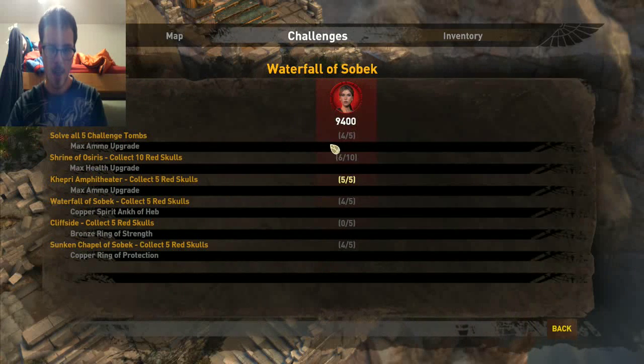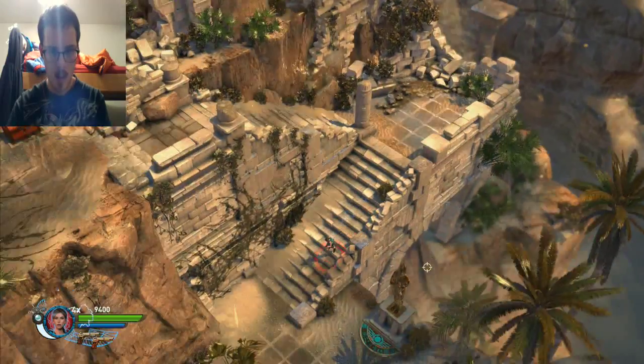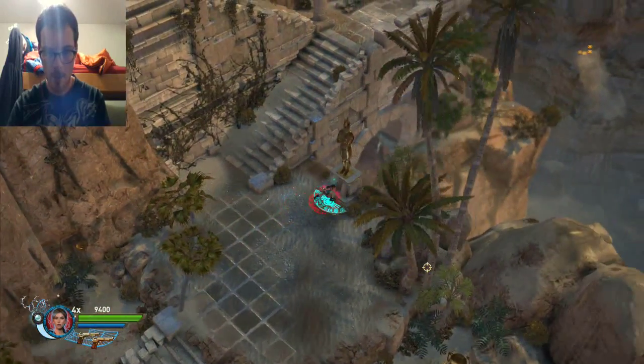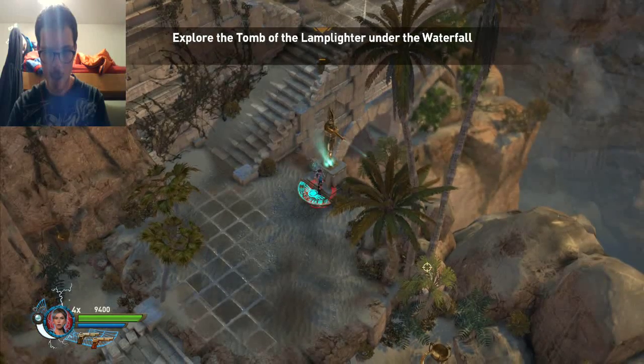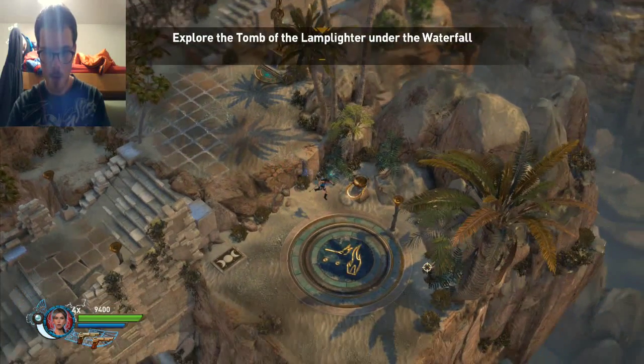I forgot the challenges for this one. I think these are just the hub world areas — complete all five challenges. I like how they did the directions: standing on these marker stones, Osiris will point you to where you need to go.